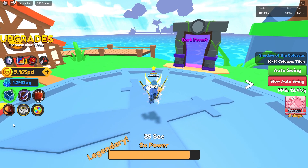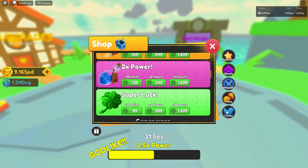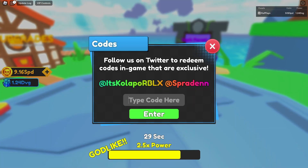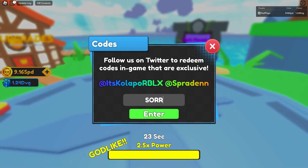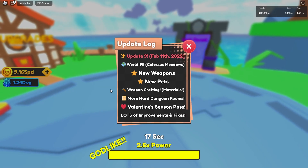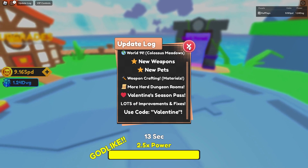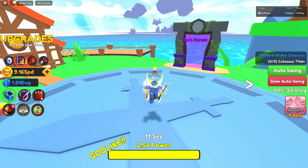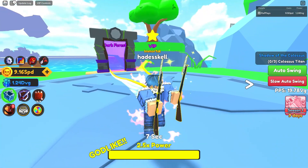Let's get into this new code. We'll go into the shop, go to codes, and redeem it. They also posted it in their Discord announcements. Also reminder to use the Valentine code — it gives a luck potion, I think 15 minutes — so definitely redeem that.